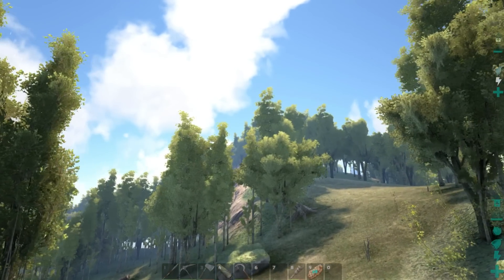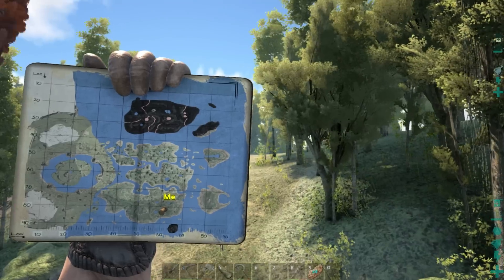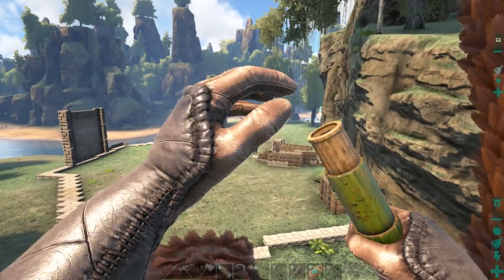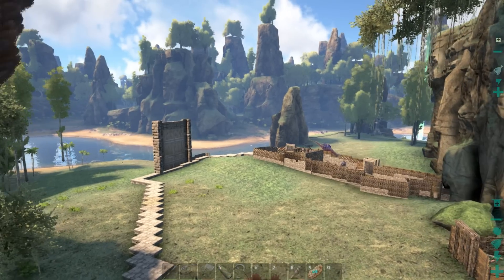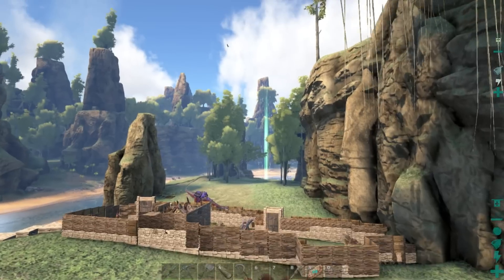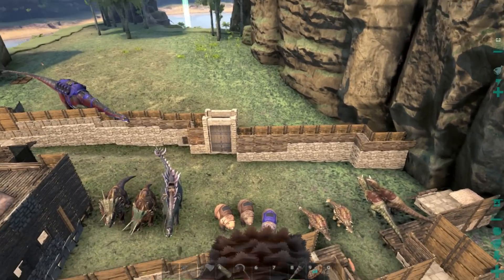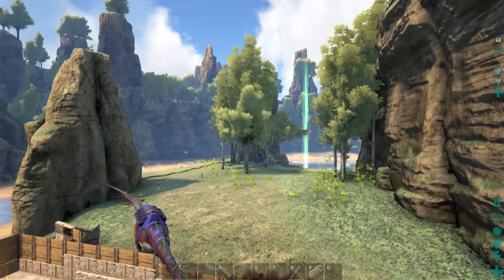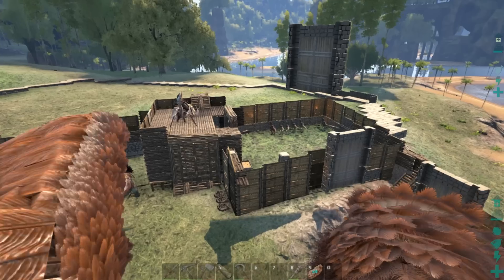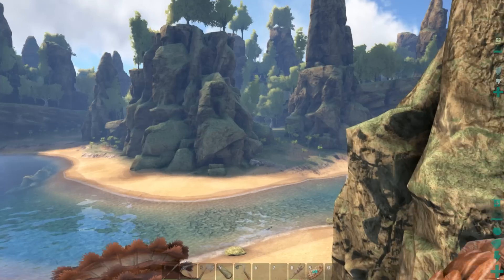Let's do some exploring — I want to go see what's going on. I would guess that's why this map is called the Center, so I want to go check out the center. Oh whoa, here's somebody's base — who is this? Oh, this is Lapis's place! Lapis Lori — look at her go man, she's been busy. All these dinos — she's got three dire bears, that is nuts!